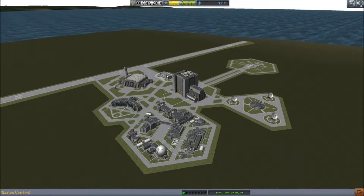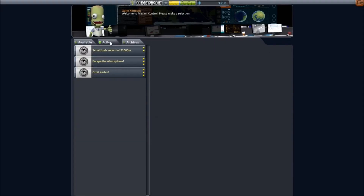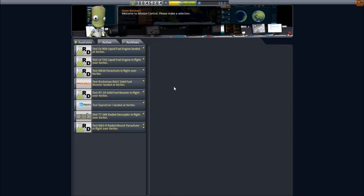So today, let's go into the contracts and have a look at what we've got. Currently we want to get to 22km, we want to escape the atmosphere, and we want to orbit Kerbin. I think we're going to try and do all of those in one go. But we also have a few more that have popped up now, so I'm just going to take a couple of them.